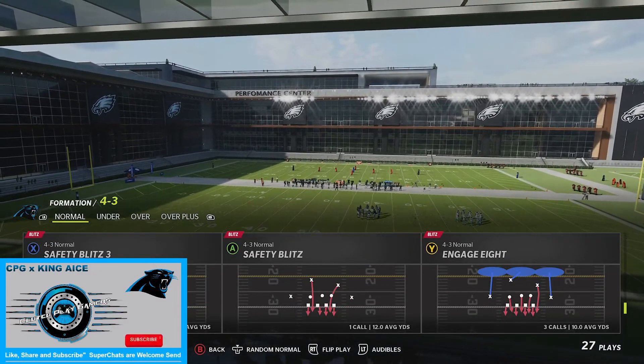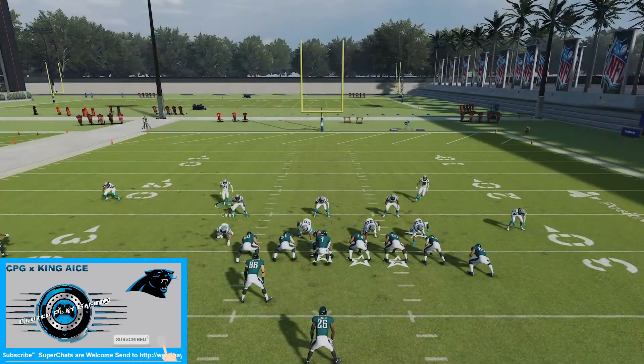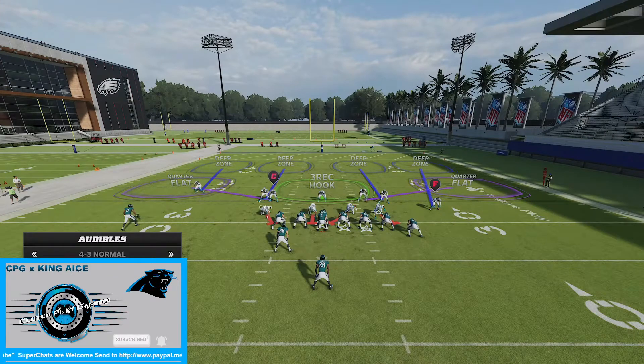I chose safety blitz, and I'm going to put them on the scratch. So what I want to do when I come down, I'm going to go into any one of my Cover Four zones I've got in all my plays.